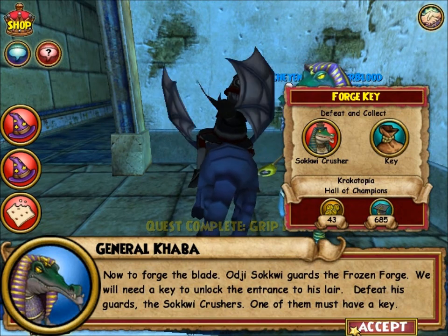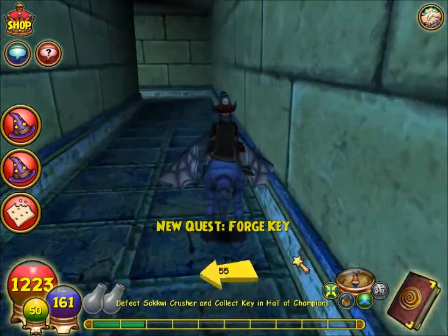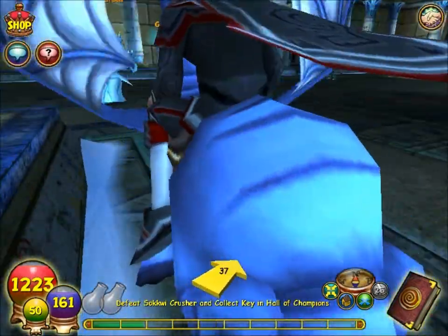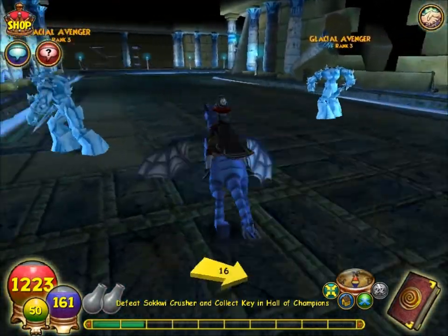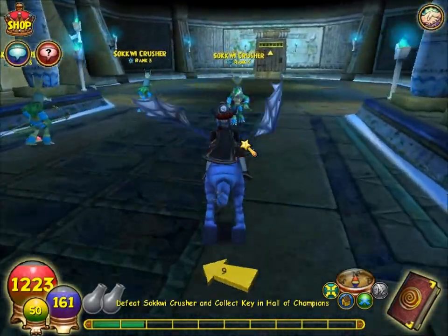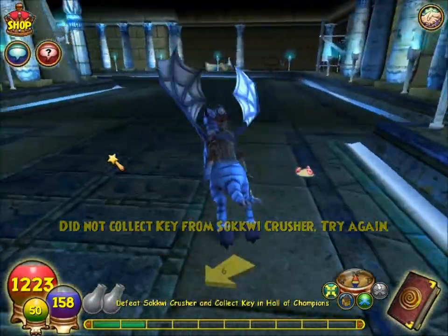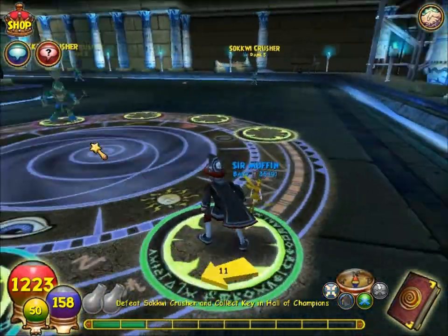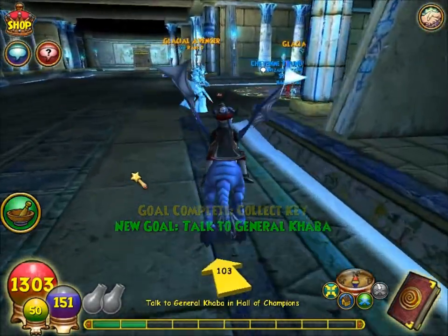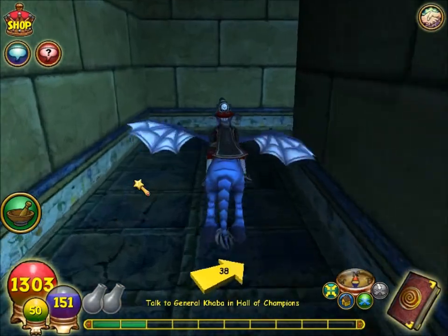Now to forge the blade - Archi Sakwi guards the frozen forge and we'll need a key to unlock the entrance to his lair. Defeat his guards, the Sakwi Crushers - one of them must have a key. This is another kind of annoying quest because they don't drop the key that often, so you'll have to fight a lot of them. Luckily they spawn in groups near Agi Sakwi's lair so it's easy to get through. They have 310 HP - pretty weak. We got the key on our second battle, so I got really lucky again on quest drops.